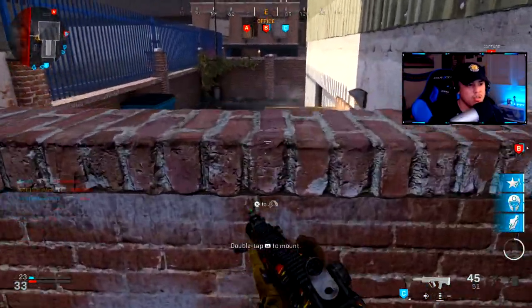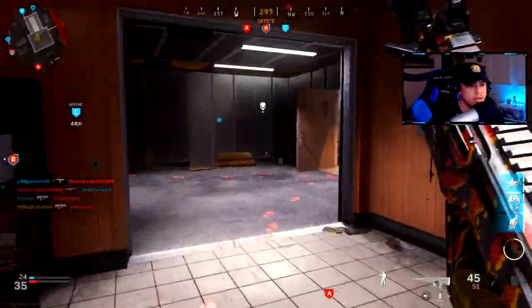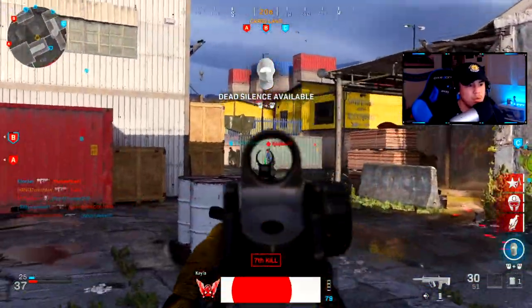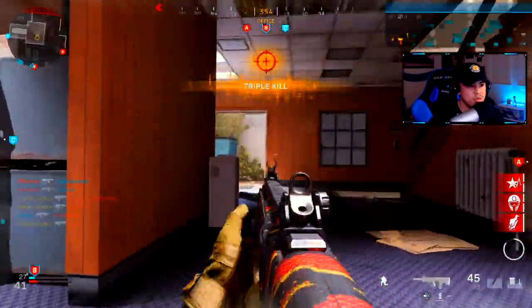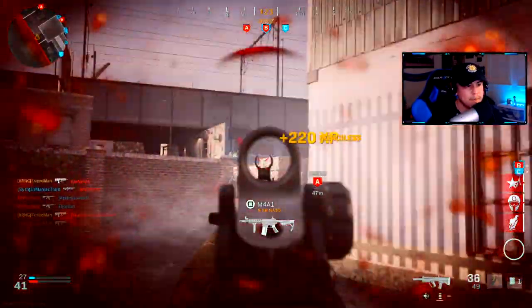I hear enemies coming into the office so I'm gonna try and flank him here. He's right here — I see his footsteps. Can't let him get away. Always got to watch your back — turn on my dead silence, stay as stealthy as possible. I'm gonna come out here, I'm gonna jump, pre-aim this — got him.